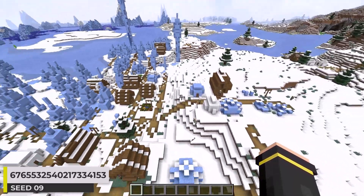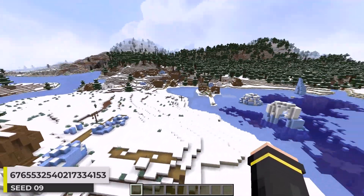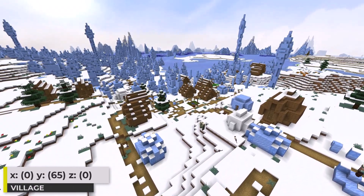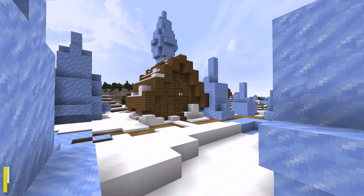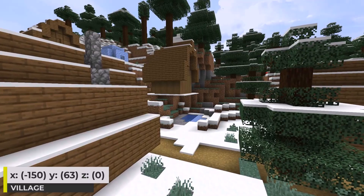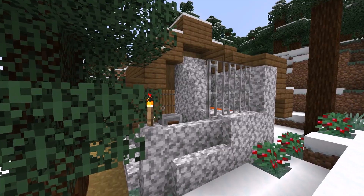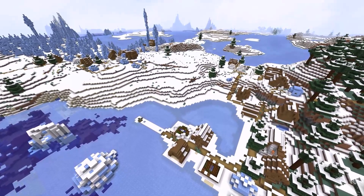Next up, we've got a double snowy village seed. We've got this spawn village and another village just west of it. This spawn village is mixed right in with an ice spikes biome — I really like seeing the ice spikes surrounding the village buildings. The other village is within a frozen ocean and on the edge of a taiga biome. This floating building is pretty interesting. And there's a blacksmith building with this loot inside. So yeah, a double village seed.